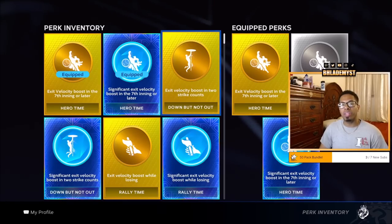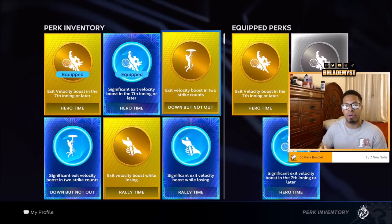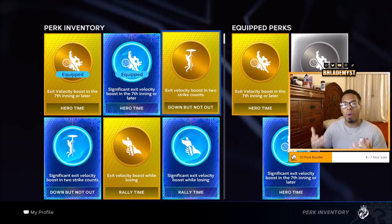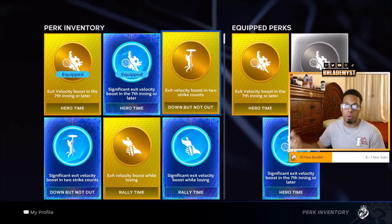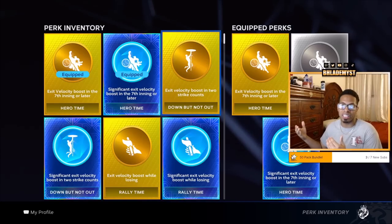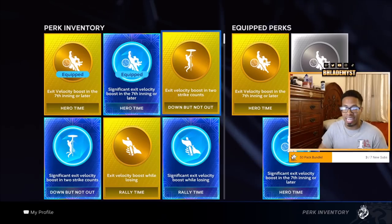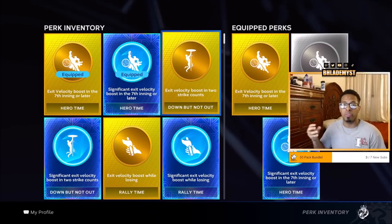The next perk I would ideally look for is Down But Not Out. This is more for the player that practices the two-strike approach — we're not lifting the bat off our shoulders, putting the control down until we get two strikes. Why? Because it works on deteriorating the pitcher's energy, so the pitcher will throw more balls and your PCI will also increase, leading to better success at the plate in terms of making contact. If you get the diamond, gold, and silver version, that would be great, but if you're able to mix it with Hero Time, that would be even better.